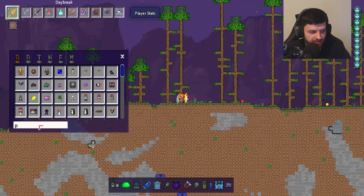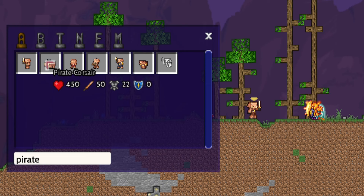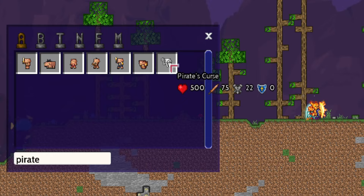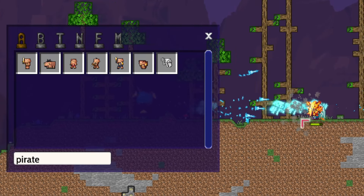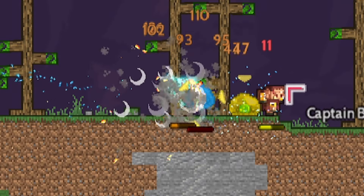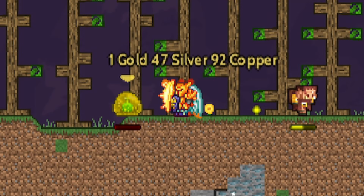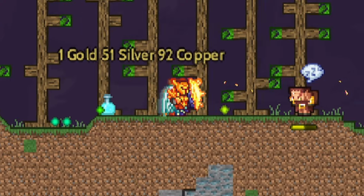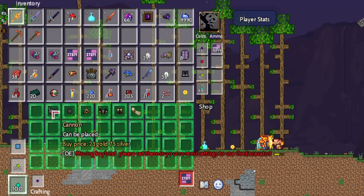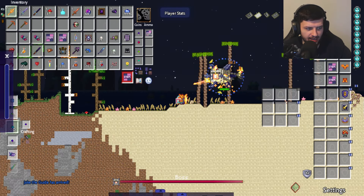These piglins actually replace all the pirate mobs in the game — deckhand, corsair, hoglin dead eye, crossbow captain, and pirates' curse. I think pirates' curse probably should have been replaced with a Vex since they're more ghost-like. Different piglin variants for each pirate variant — they really went the extra mile. Some are from Minecraft Dungeons, some from vanilla. One is actually tradable, so you can buy all the pirate gear from them.